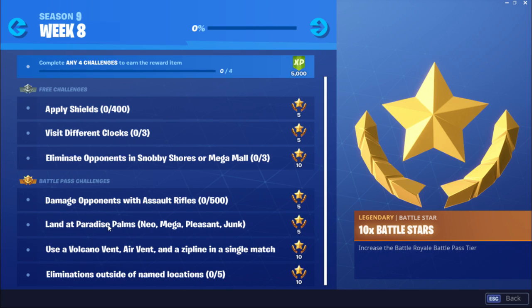The next challenge is land at Paradise Palms, Neal Tilted, Mega Mall, Pleasant Park or Junk Junction. This is just a land challenge — it's a filler challenge. You just gotta land at every single location in a different match. A quick tip: you can use Glider Redeploy in 50v50 to land. Even if you don't go to that location directly, it still counts as landing if you just drop and redeploy at that location.